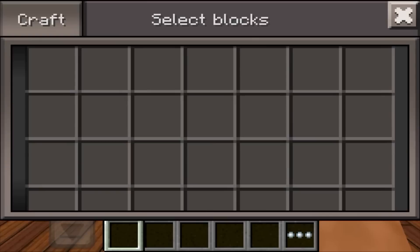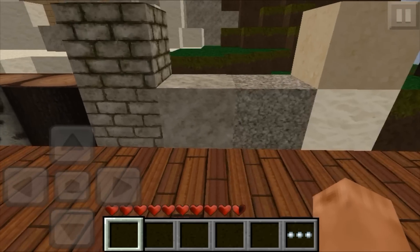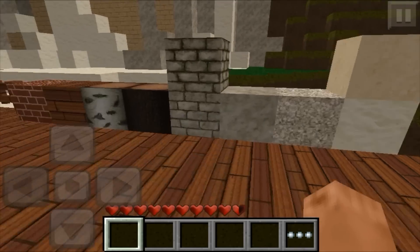It does change the hotbar if you haven't noticed, but none of the GUI other than that. So mossy cobble and cobble, stone, gravel, sand on the bottom and clay. Sand and clay look kind of weird but other than that I like all of this.